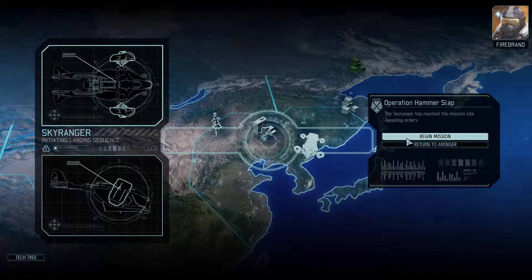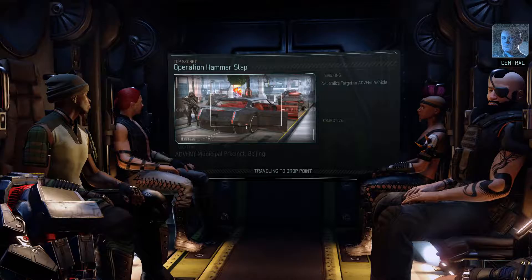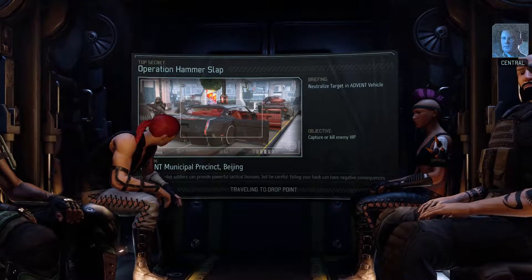Our spark unit — Ranger Menace — is ready to deploy, and has now got the improved heavy weapon, the heaviest auto cannon. The resistance has asked that we intercede in dealing with a VIP thought to be working with the aliens. The target is being moved by Advent forces through this area by one of their transport vehicles.